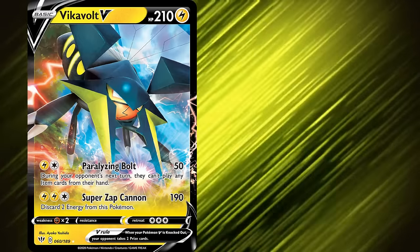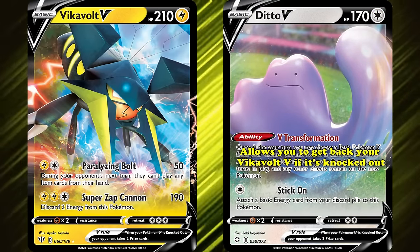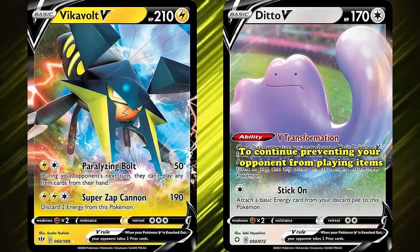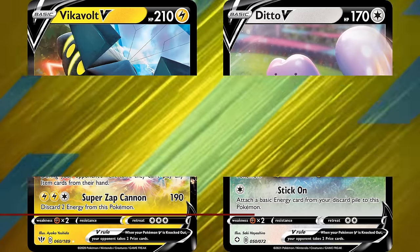Your primary focus with Vikavolt V is to use Paralyzing Bolt as many times as possible. Ditto V helps accomplish this by allowing you to get back your Vikavolt V once it gets knocked out, continuing to prevent your opponent from playing items and slowly whittling down your opponent's active Pokémon's HP in the process.